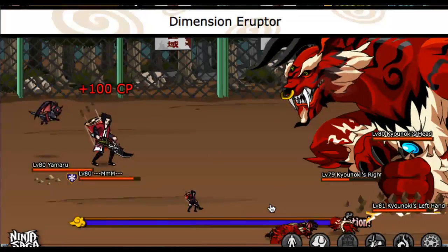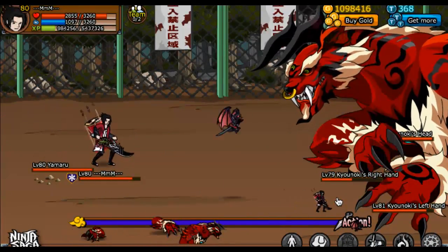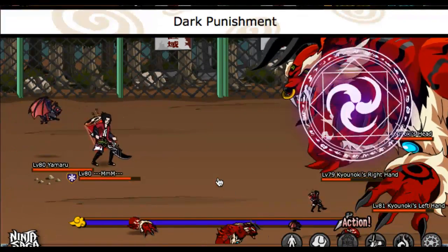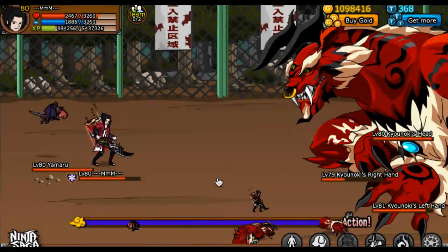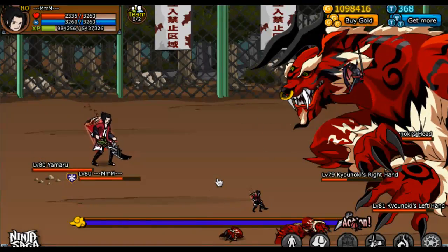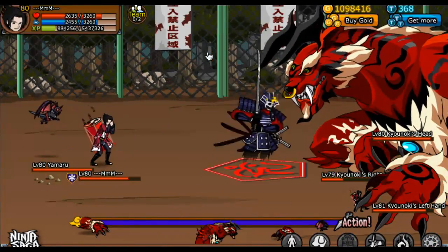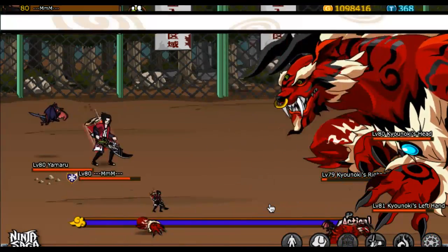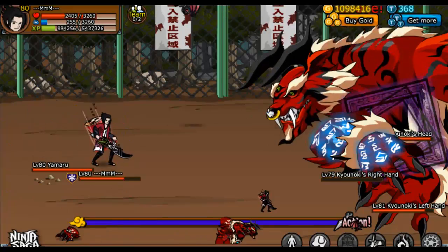So this was actually pretty much of a challenge. The weapon that I'm holding is achievable by a free user, so that can't be declined. The back item is given back in the anniversary of Ninja Saga. So all is legal in the terms of free user — it's just a matter of how you handle stuff. Yamaru was a Halloween pet given free at the time and then became a token pet.